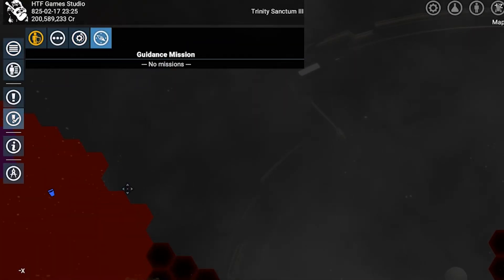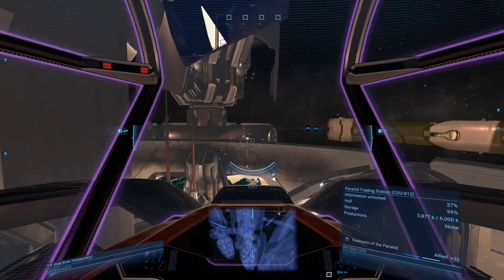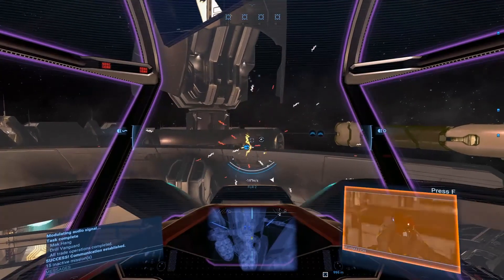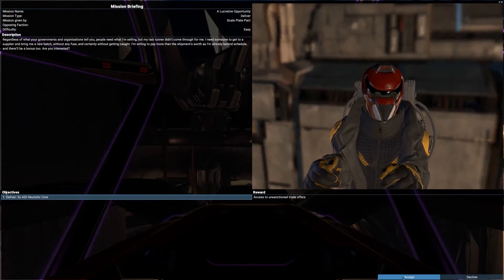The last type of missions are the illegal ones, which you can find by scanning audio disturbers around stations. Check the top right corner suggested video to see an example of hidden missions.